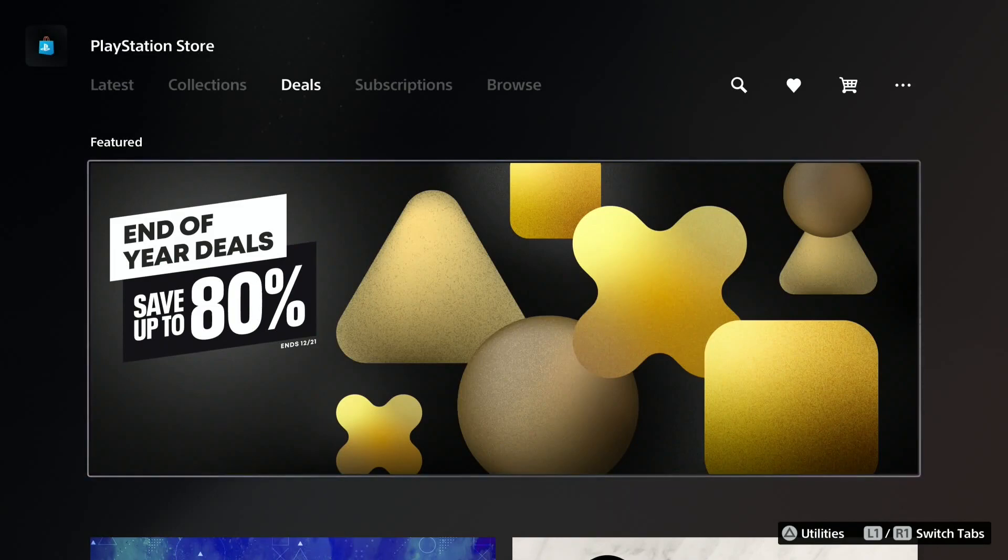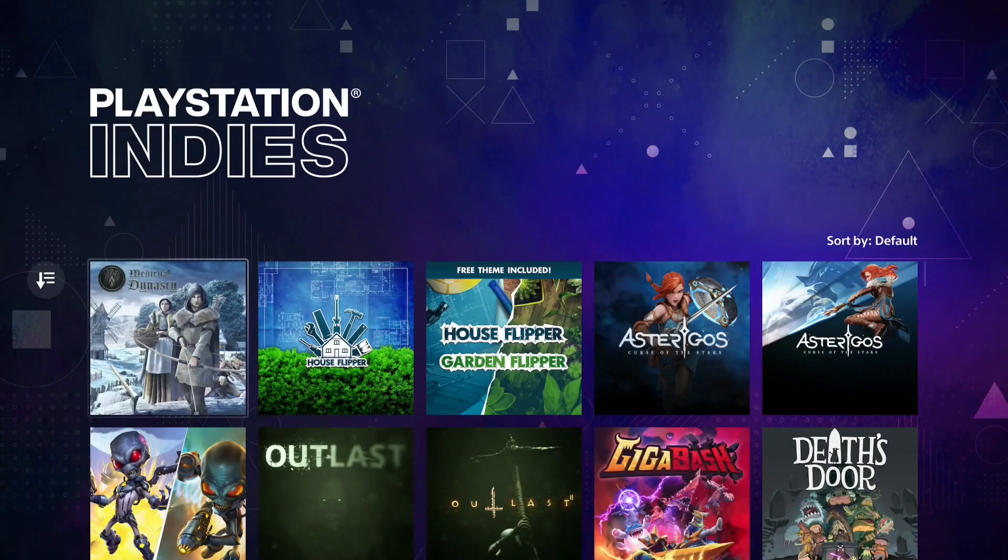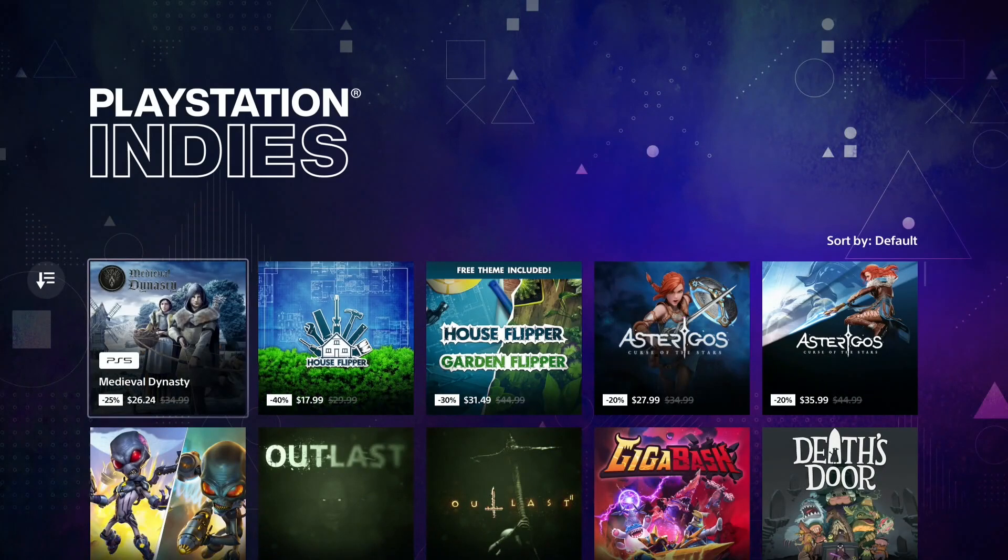What's up, trophy hunters! We have some brand new deals in the PlayStation Store — the End of Year deal and the PlayStation Indies sale. PlayStation Indies is one of my favorite sales, to be honest. You can get so many fun games and easy platinums for a small amount of money.